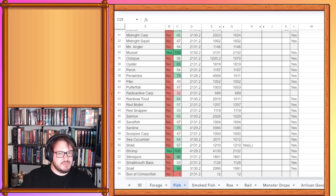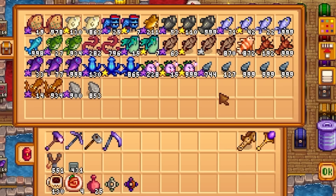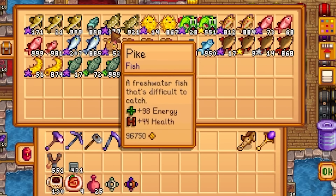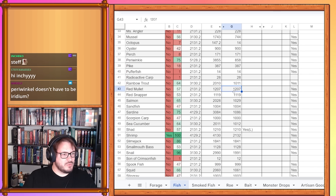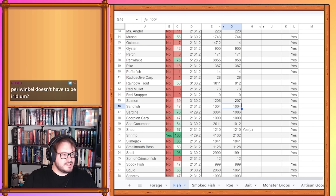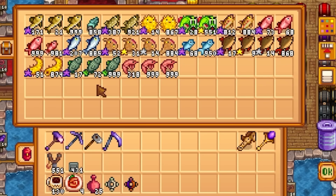Midnight carp 33, midnight squid 130, miss angler 228. Mussels at 744. Octopus is 14, oyster 900. Perch 171, periwinkle 858, pike 387. Pufferfish 14, radioactive carp 28. Rainbow trout 812, red mullet 73. Red snapper 0, salmon 207, sandfish 52, sardine 68. Scorpion carp and sea cucumber at 1,751. Shad was done at 17, shrimp is still done.